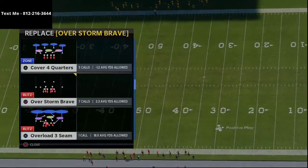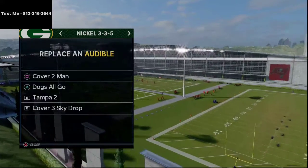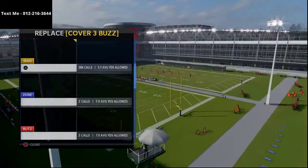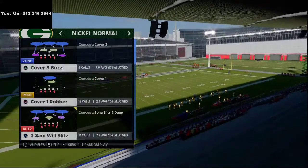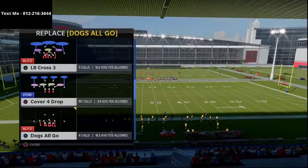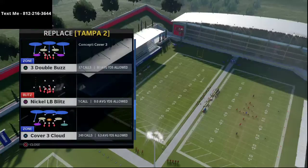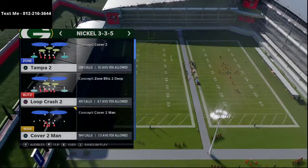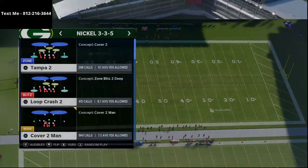My audibles include Nickel Blitz 2, Buck Slant 2, and Cover 4 Palms. From Nickel 3-3-5 Wide, I primarily run Mike Blitz or Three Sam Will Blitz. Then from Nickel 3-3-5, my audibles are Cover 4 Drop, Cover 3 Cloud, and Cover 3 Sky — and I come out in Tampa 2 every single play.